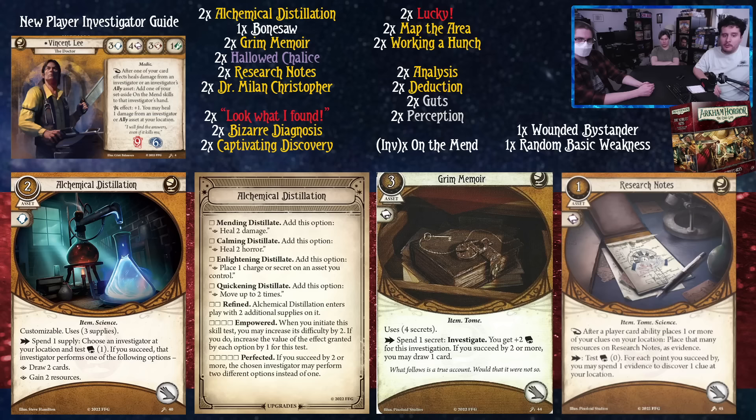We have Grim Memoir — a three-cost secret card taking up a hand slot with four secrets. As an action, spend a secret and investigate. You get plus two book for this investigation, and if you succeed by two or more you may draw one card. What Grim Memoir also does is let you investigate at six, so you're probably going to get the card draw anyway. It's basically Vincent's diary about all the patients he couldn't figure out how to put back together.